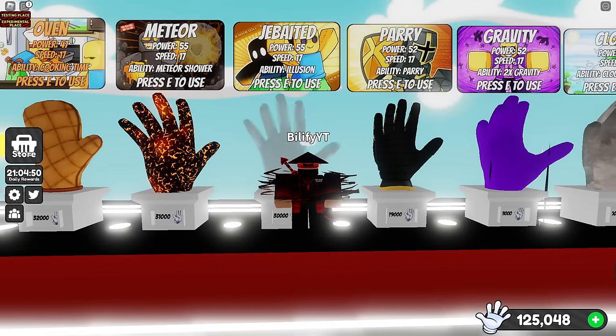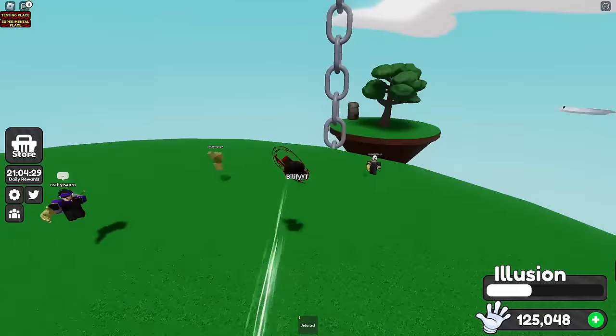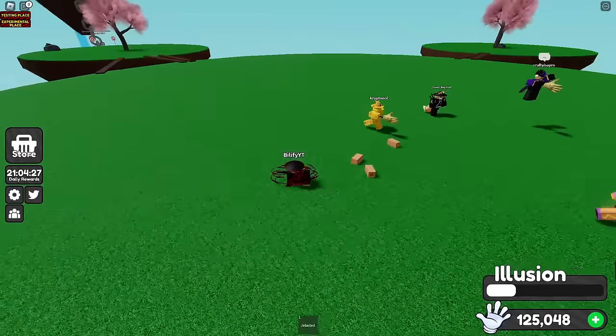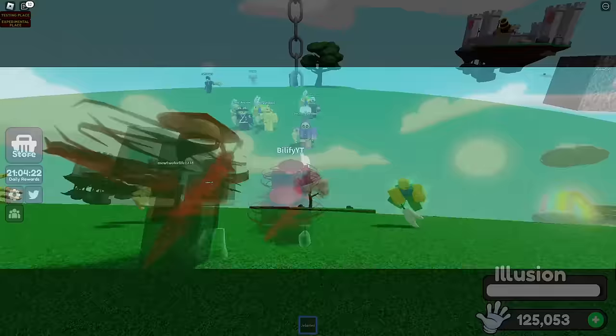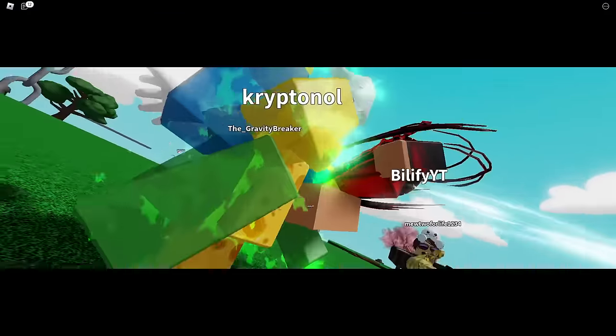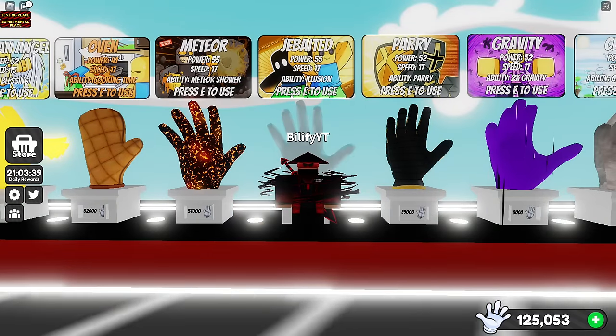What happens with Jebated? So if you're in the animation, it just teleports you back to where you were. So Jeb's not going to work - this is only going to teleport you back to your original position. This could save you from dying, but you just get teleported back. I think I'm going to put Jebated at 50-50.